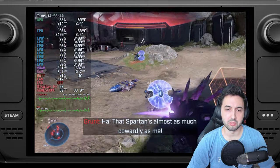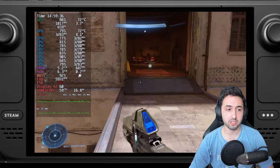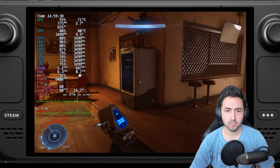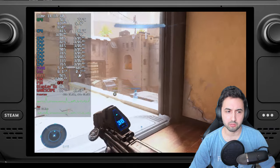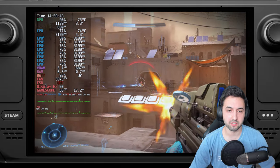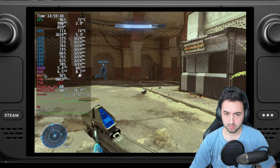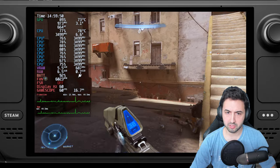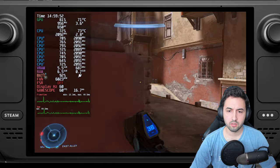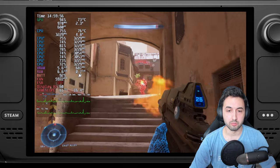Now jumping into Halo Infinite multiplayer with minimum and maximum frame rate set to 60 — the game will dynamically lower resolution to try to hit 60 fps across the board. It's not perfect and you'll have some drops when there are multiple enemies, but it's way better than the campaign when it comes to performance.